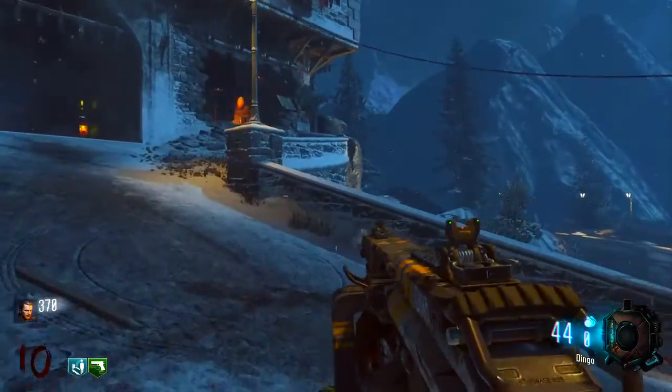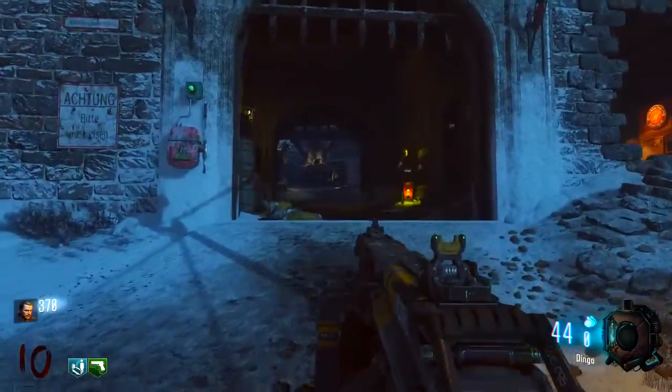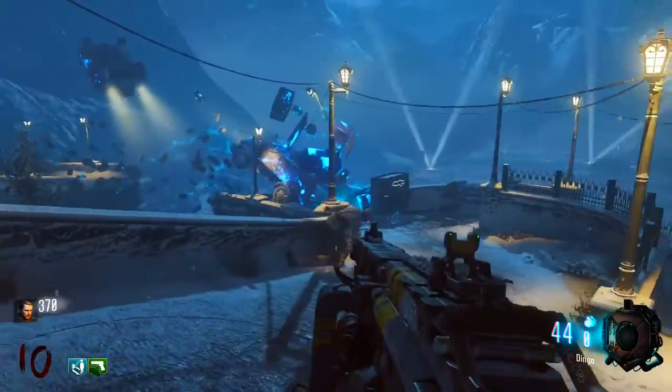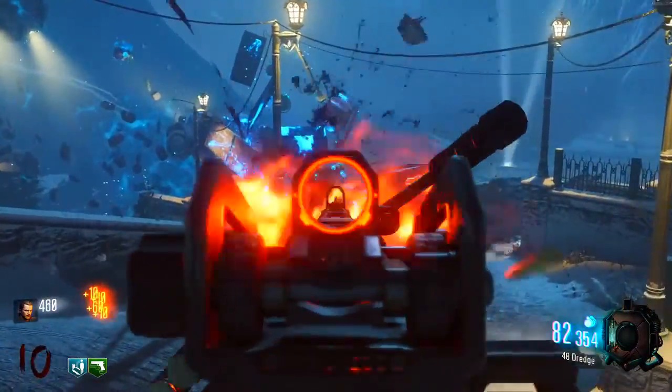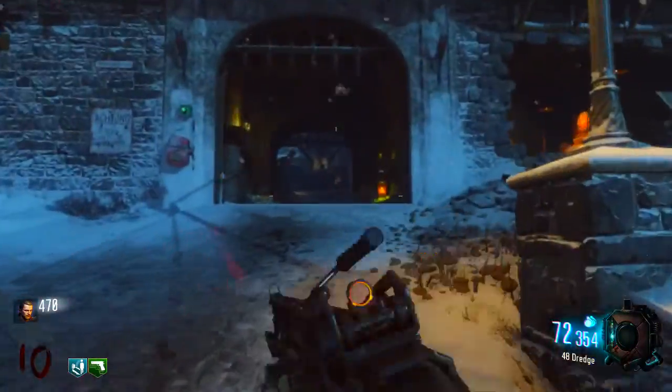Juggernaut costs 2500 as usual. There are two easy ways to get to it. The fastest way is to go to the main room after you turn on the power, go up those stairs, head to the back, and it's right there.